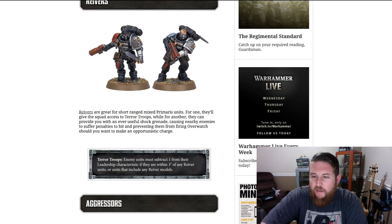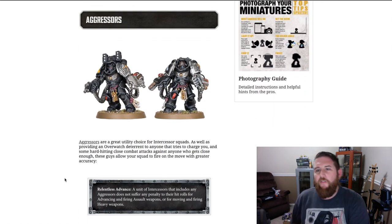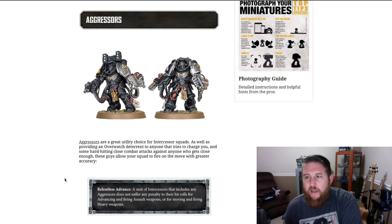The next type of choice you can put into your mixed squad is going to be the aggressors. These are not available in the Dark Imperium starter box — you're going to have to buy the easy-to-build set or shell out a bit more for the normal squad, and even more if you want anything other than the flamers on these guys.